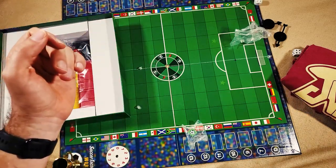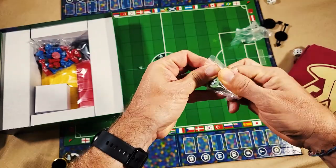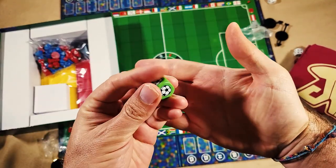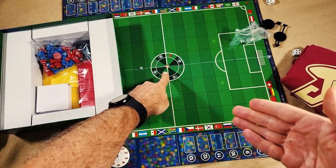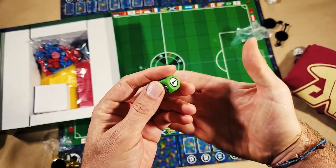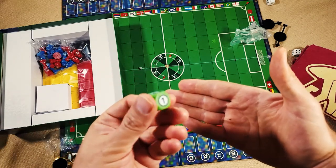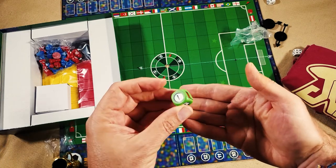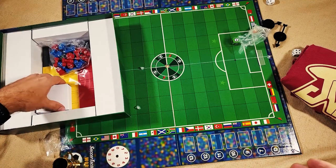Each player gets a die for when they're passing and moving their players around. Instead of the spinner, you can roll this die to see if you score. Notice this is a D6, whereas the spinner is eight-sided. You still have the same 50% chance of scoring a goal, but your odds of getting a corner versus a goal kick differ — the goal kick comes up more often with the die versus the spinner, so it does change the game a little.